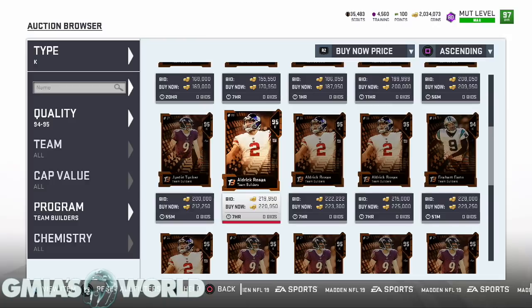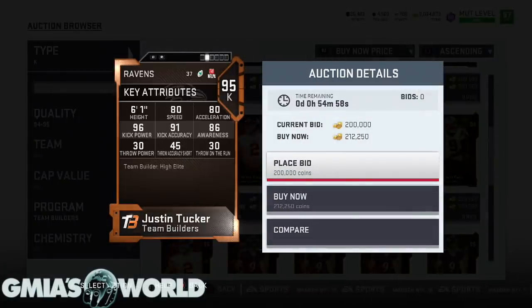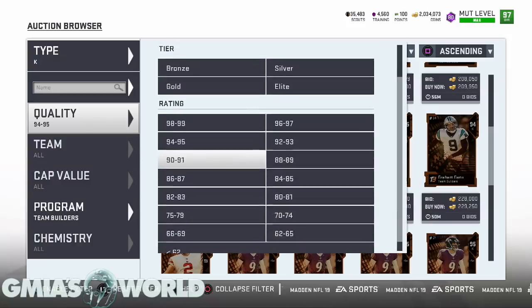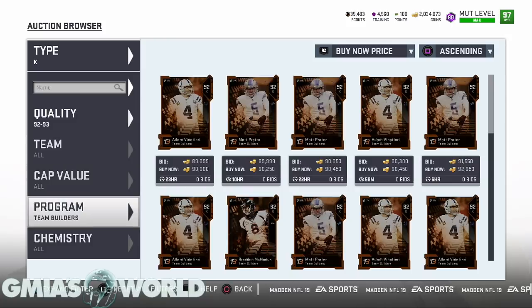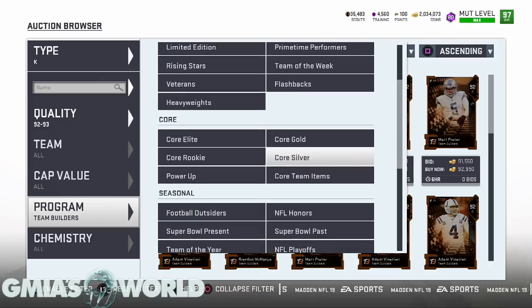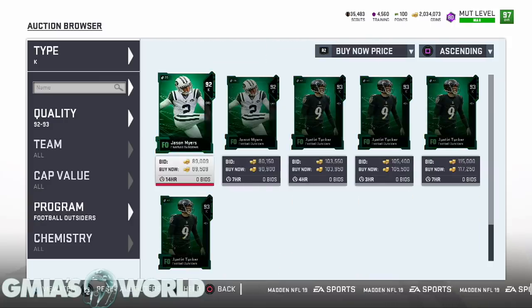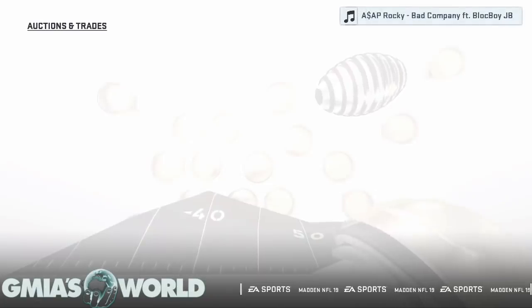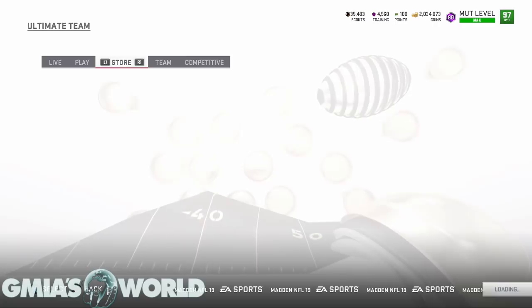We're going to go to the 93 and see what the value of this is, because this is another pointer you guys have to understand when dealing with stuff like this — you've got to know how to upgrade and get a portion back of what you're spending. That's like the key. He's 103K right now. We're going to spend 200K, so at least we get 99K back. Let me break it down for you real quick. That's a 93, so you're going to get a certain amount of training points for that.